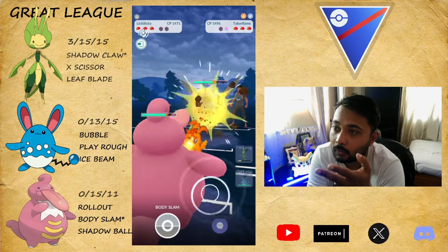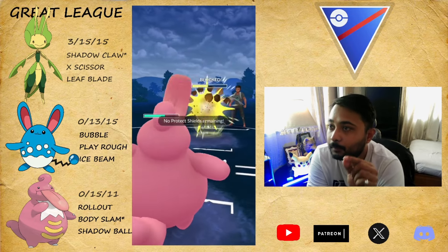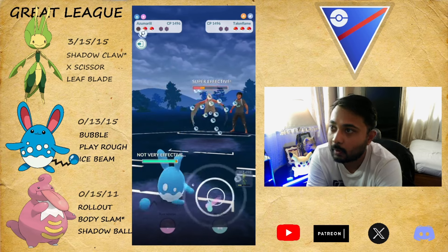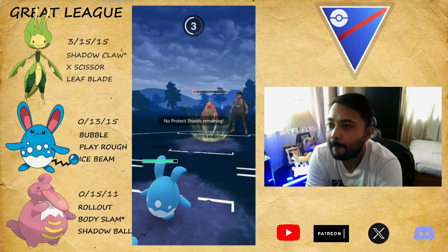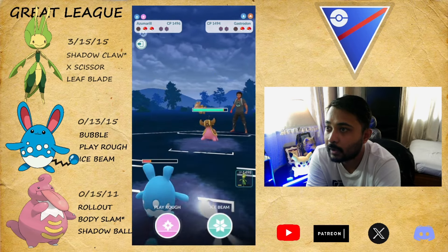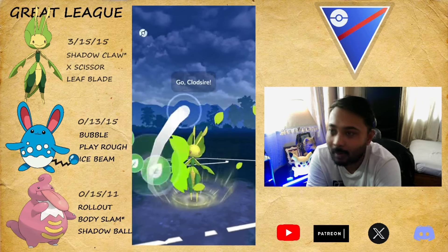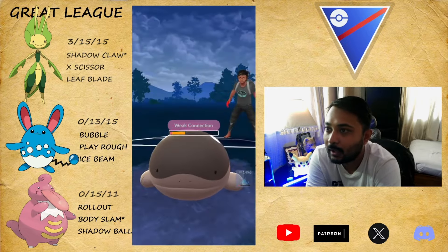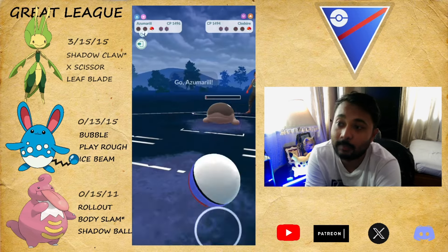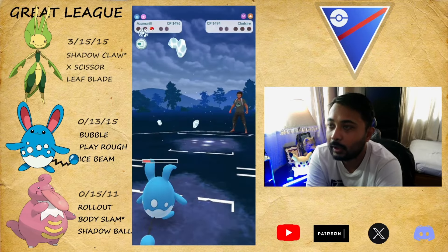Good timing — I come in with Leaky Leaky to transfer the Incinerate damage. Thank god Incinerate wasn't registered against our Levanny. They Brave Bird — we come in with Azumarill. They reach another Brave Bird, then come in with their Gastrodon. I snipe with Leaf Blade which will one-shot the Gastrodon. We have double energy — they're not at their move yet. With one Bubble from Azumarill we take the victory, and we actually have Ice Beam which means we won this game by far. GGs.